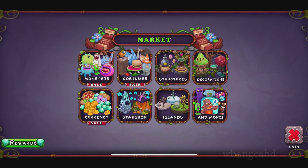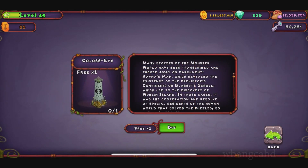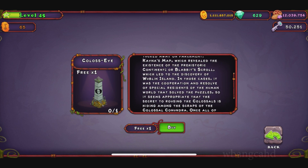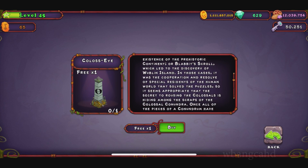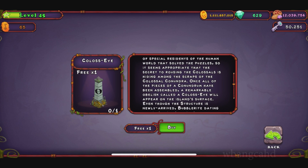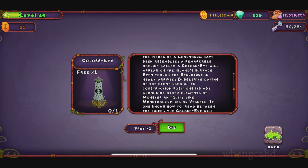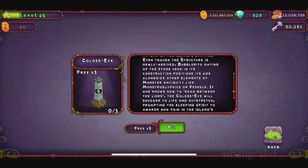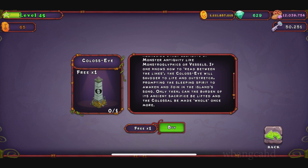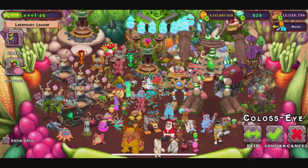I get the feeling it was a skin — here it is. It's free, and what is this? It's a structure. Let's see what it does. All right, it says there are many secrets of the monster world. Let's see what happens when we put it down — good spot, let's put it over here.